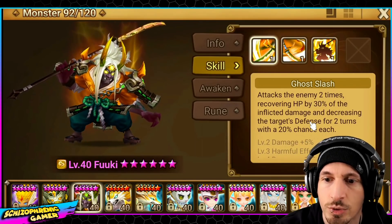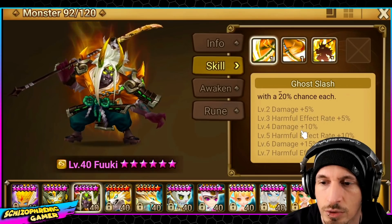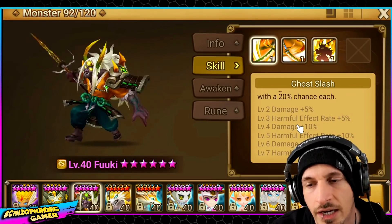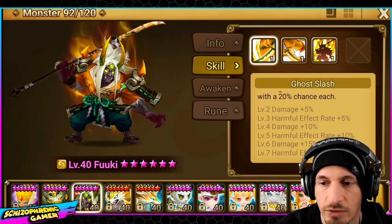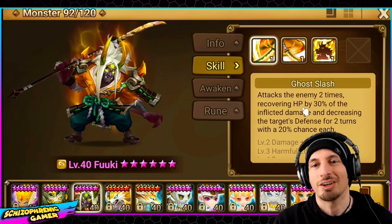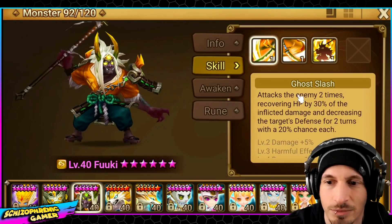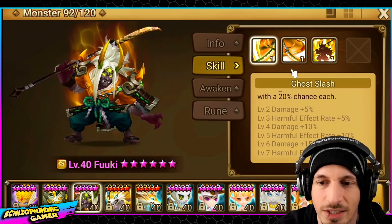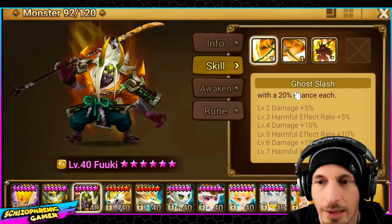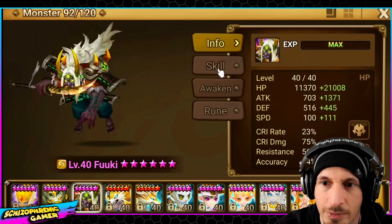We have Ghost Slash: attacks the enemy two times, recovers HP by 30%, and decreases defense. I don't have skills for this guy — I wish I had skills for him, I have no devil mons I can even use for him. But I'm kind of in two ways about using devil mons for nat fives anyway. This is not anything too crazy. Damage based on his attack power — keep that in mind, even though he's an HP-based bruiser.